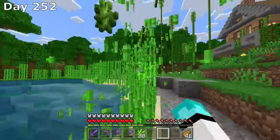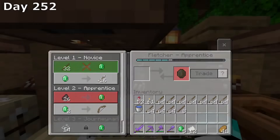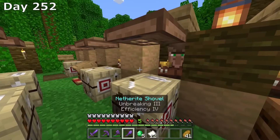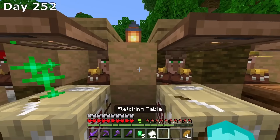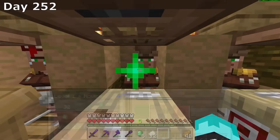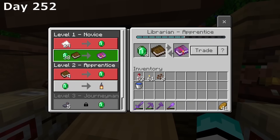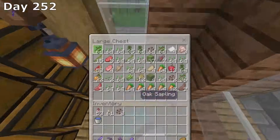Day 252 and it's time to trade with some more villagers. I do think I have a problem because a lot of these villagers — the stations they're using aren't the stations sitting right in front of them, and I think that may be causing them a problem resetting their trades because a lot of villagers just aren't refilling. I do trade for enough emeralds to trade for a mending book, and with that mending book I put it on our shovel because this shovel is very weak.